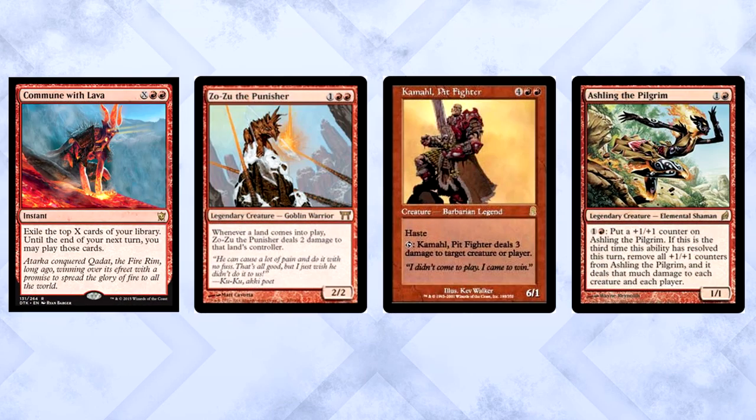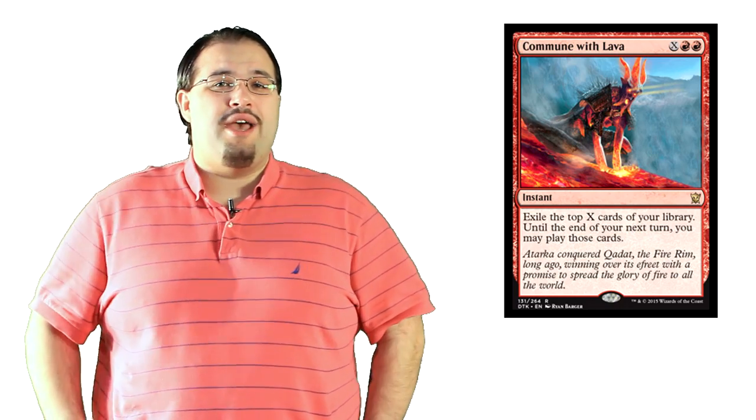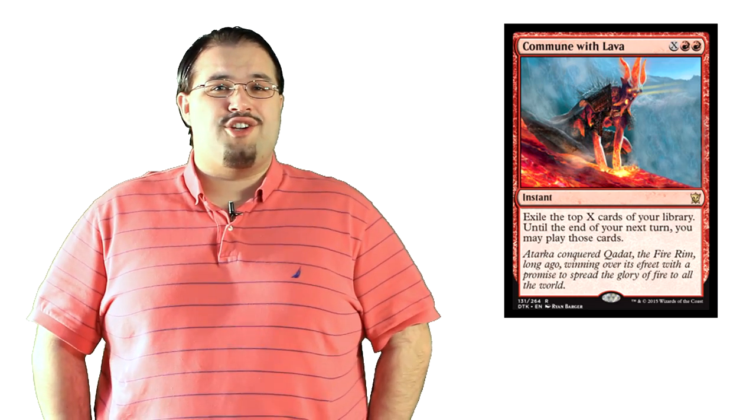So where does this fit? Commander, any red deck ever that wants card draw — the usual. It's instant speed, it lets you cast the spells until your next turn, which means you can cast this on your turn, exile the cards, and then you have another whole turn to go back and cast them. This also gives you that coveted untap step to work with. You can drop this on your opponent's end step and untap with a ton of gas in your pseudo hand. I like red's pseudo draw ability. This is an interesting take on it, and I think it could see commander play. As for viability in Constructed, I honestly don't know.